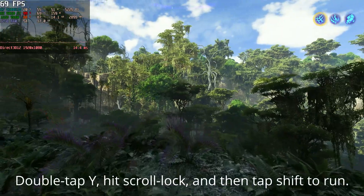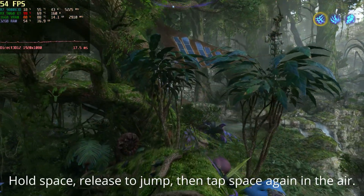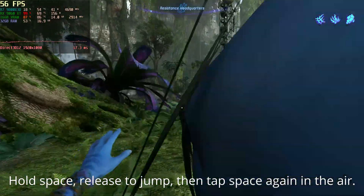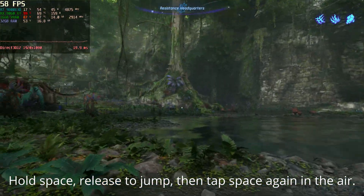On this log up here, you'll want to hold space to jump, because there's a little exploding bush beneath here that if you just jump off once or run off, you will take some damage. That's about it.